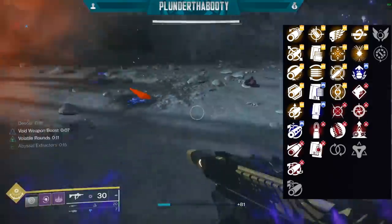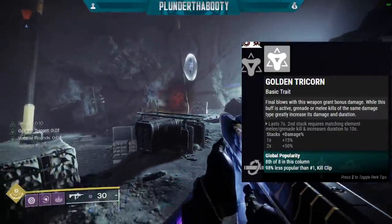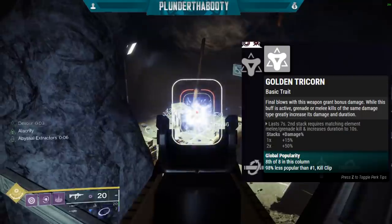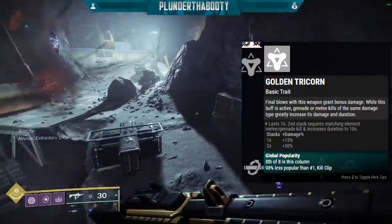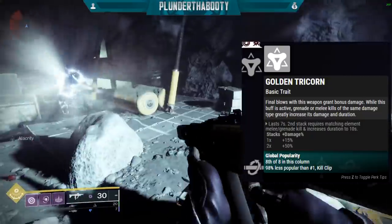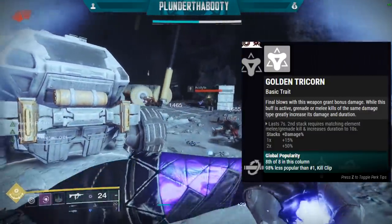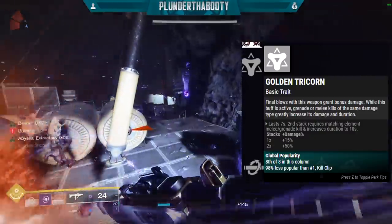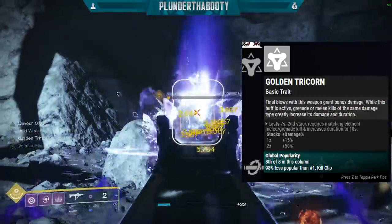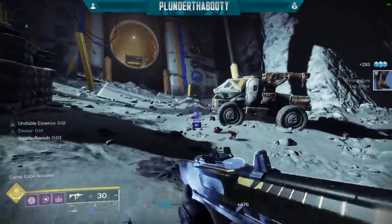The second column is what really changed. We got one extra perk added, and that is Golden Tricorn. This states: final blows with this weapon grant bonus damage, and while this buff is active, grenade or melee kills of the same damage type greatly increase its damage and duration. The first stack is a 15% damage boost lasting 7 seconds — so basically you have Frenzy on this weapon at all times as long as you're killing things. The second stack requires a matching element melee or grenade kill, but it increases duration to 10 seconds and it's a 50% damage increase.